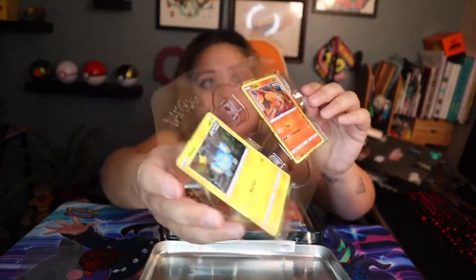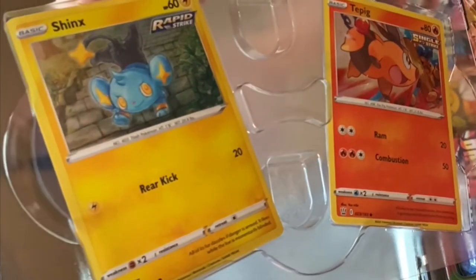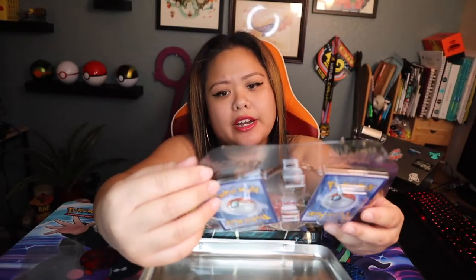These must be the final evolutions for Tepig and Shinx, which is the foil promo card that comes in here. These are larger size coins — not official coins that you use in the TCG, but they are nice collectibles. And then we also get two foil promo cards: a Shinx and a Tepig. On the card they say Rapid Strike, so I'm unfamiliar with this Rapid Strike. This is because there is a new expansion to the Pokemon TCG called Battle Styles, and that's what we're going to be opening today.